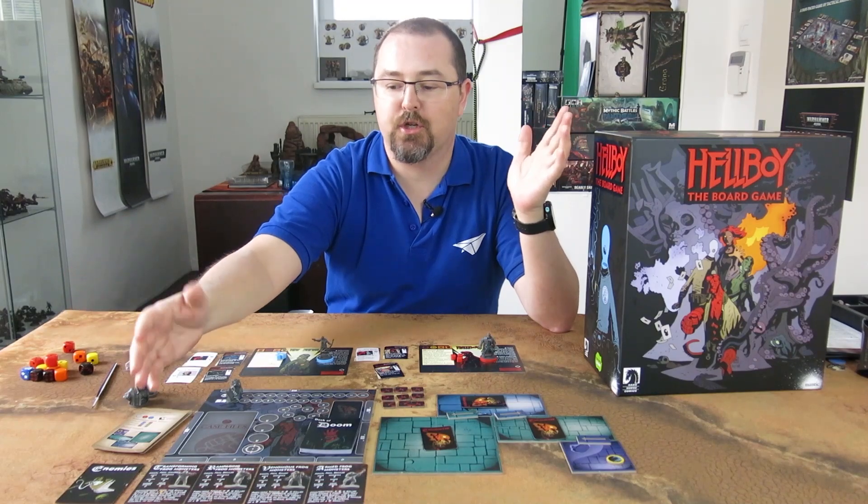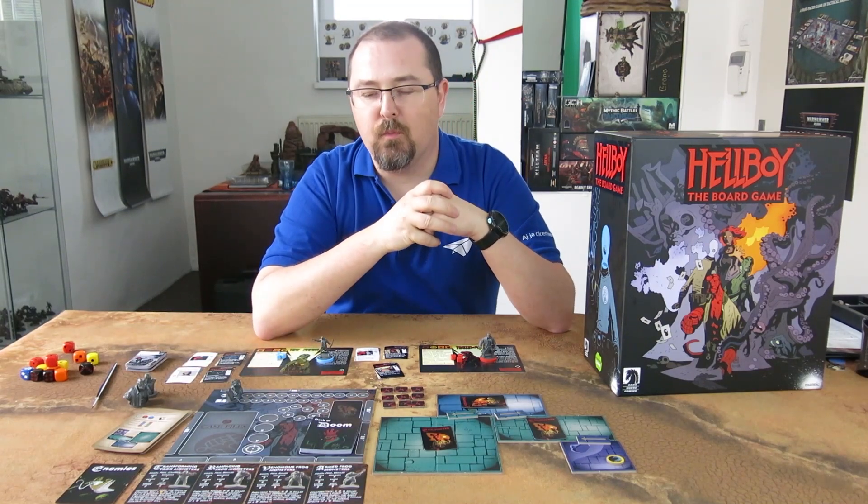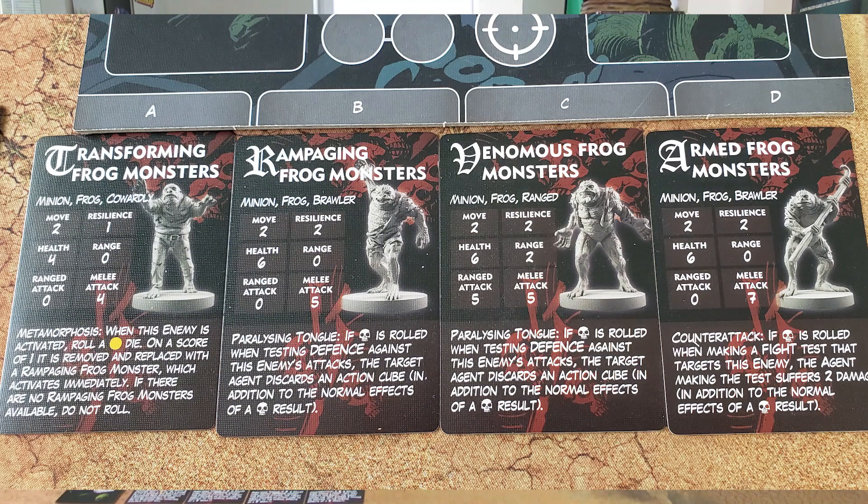In this case, what you will have in the retail version is just one set of the basic enemies — basic minions. We are playing against the frog monsters, and you will set up minion A, minion B, minion C, and minion D according to the case file.